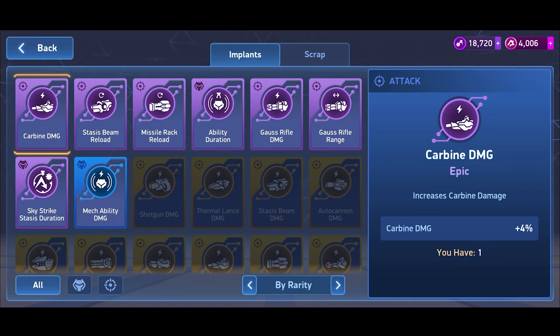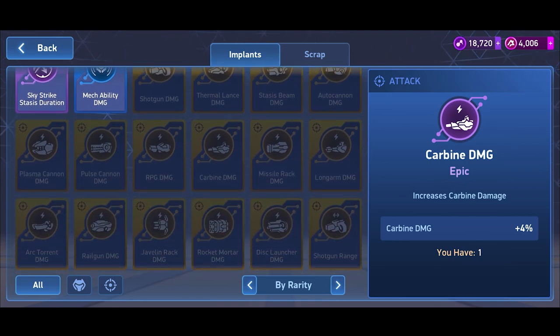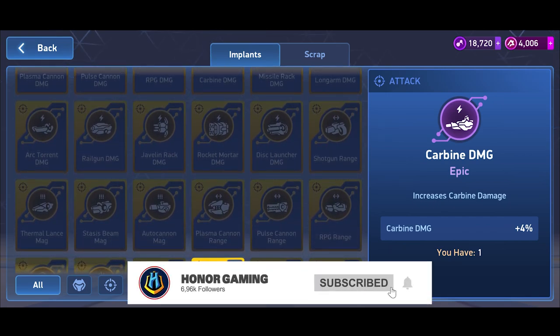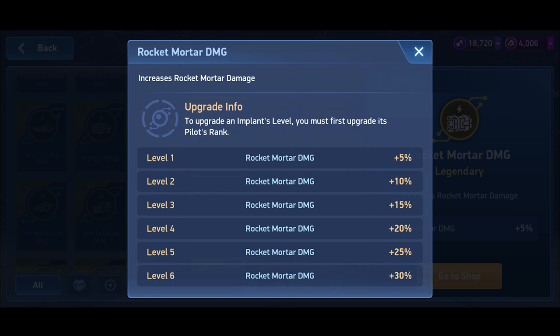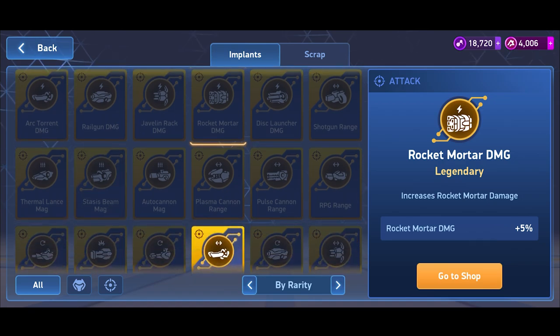Now let's look at implants. There are two legendary implants available for rocket mortars. The first is the Rocket Mortar Damage legendary implant — maxed out you get a 30% increase, which is huge. Combined with the 50% buff from Stalker or Brick House, plus nearly 30% damage from a maxed pilot, you're looking at over 110-120% total damage increase on your rocket mortars.